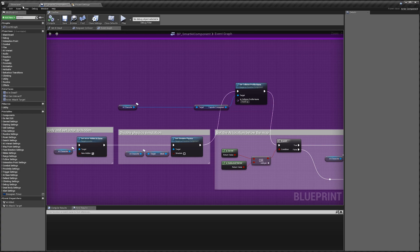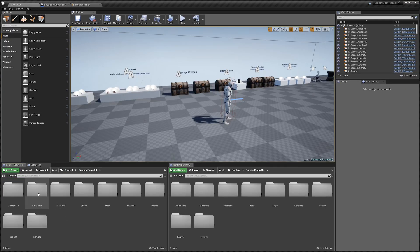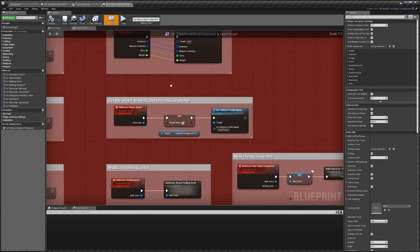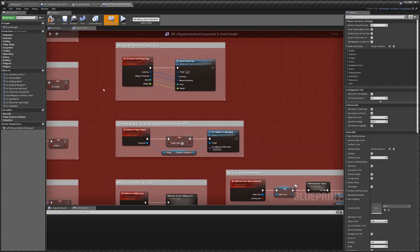Once compiled, we're going to go to Contents, Survival Game Kit, Blueprints, Components, then Player Inventory Component. Find this event here — the multicast player death — and paste that name into this node. Then compile quickly.